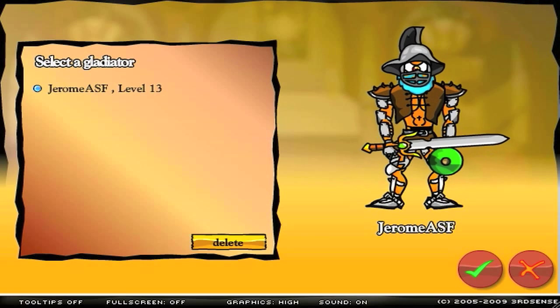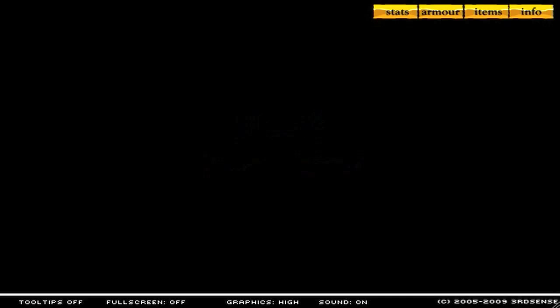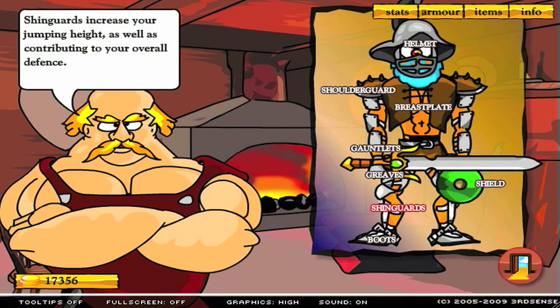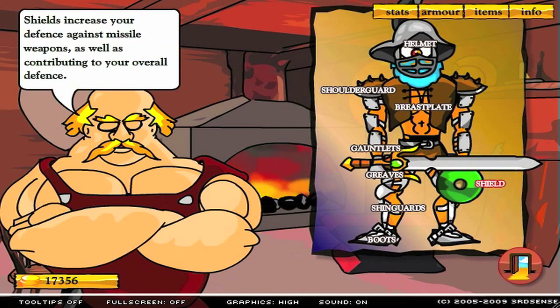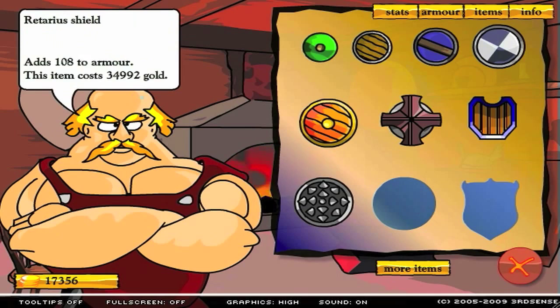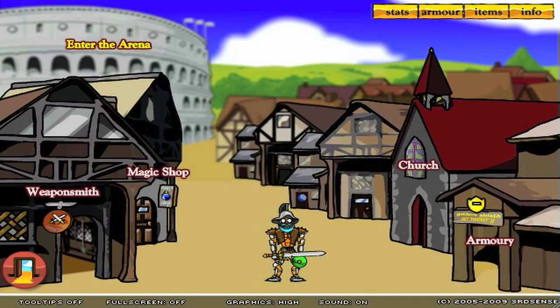So, load save character. Oh my god, look how sexy that guy looks. That is insane. We've gotten so far in this game. We have $17,000, and I think we've unlocked everything of the latest armor, but except for the shield. Yeah, that's right — I knew we were forgetting something. Okay, so we have everything but the shield, so let's go enter the arena.